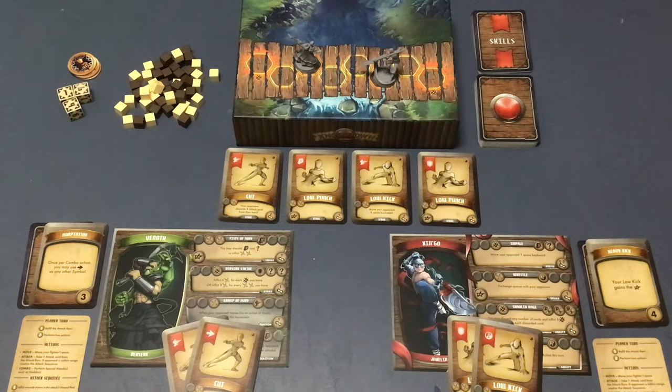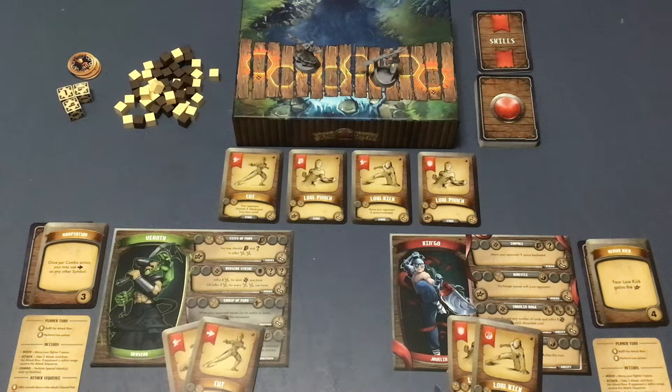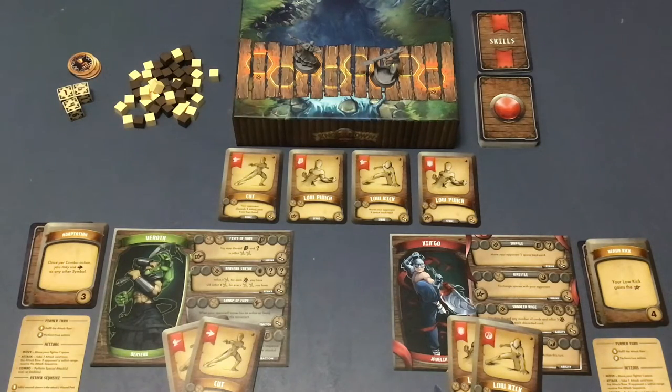The goal is to take out your opponent in the best two out of three rounds — if you win two in a row, there is no third round, very much akin to Street Fighter. You use the initiative on the skill card to determine who goes first in the initial drafting and for turn order in the first round. In subsequent rounds, whoever lost the previous round gets to go first. In this case, Shingo has four and Veroth has three, so Shingo goes first. On your turn, the first thing you do is refill the attack row if there aren't four cards there.